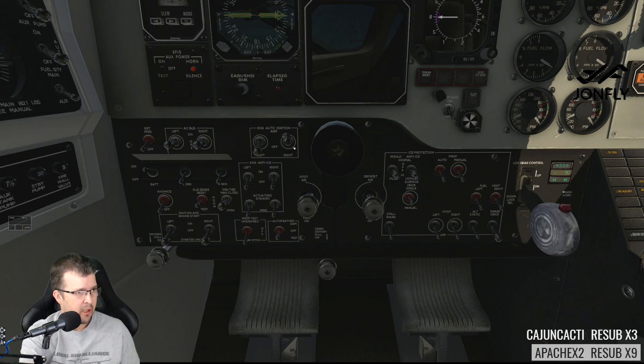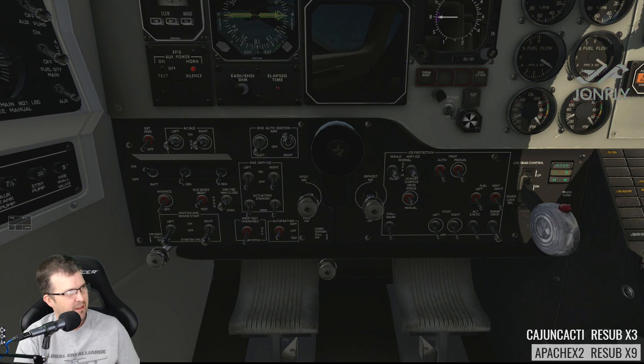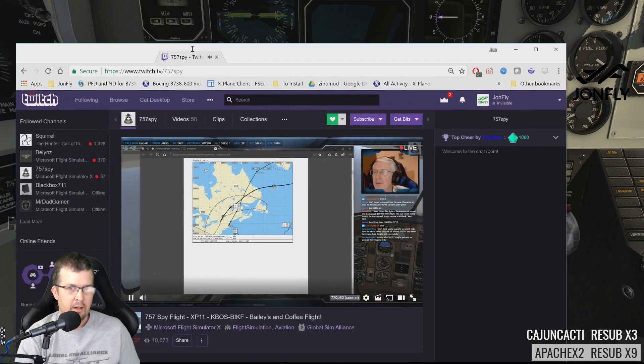Hungover Pilot is going to load up the Eclipse. 757 Spy — hello from the spy flight, heading to Iceland from Boston, here for some in-flight entertainment. Let's see — let's tune into the 757 Spy fly for a moment. Oh, here we go — pre-flight entertainment.